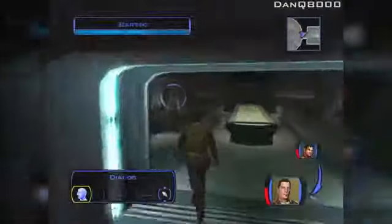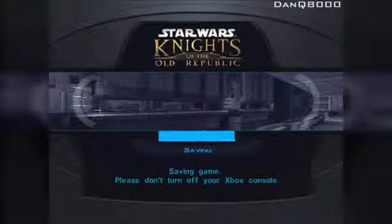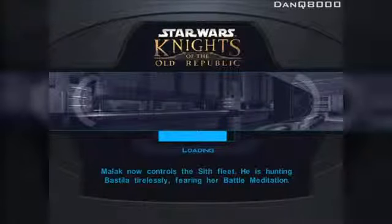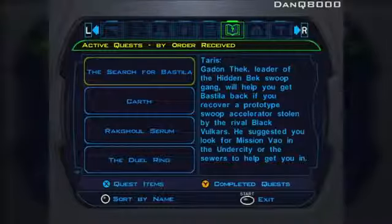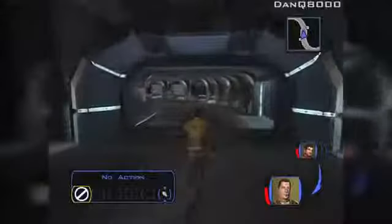I think this is the exit. We're gonna go into the undercity and deal with the Rakghouls and stop this disease. I remember one part in the underground — I'm not gonna mention it until we get there, but it's going to be interesting. Let me check the map, just to make sure I'm going the right way. Yep, cool.